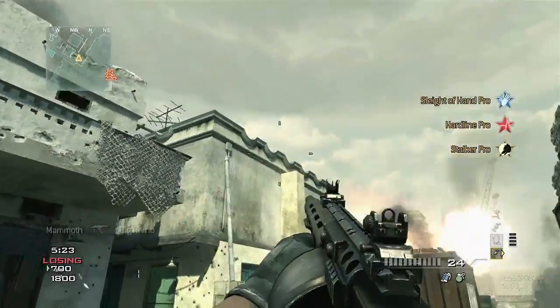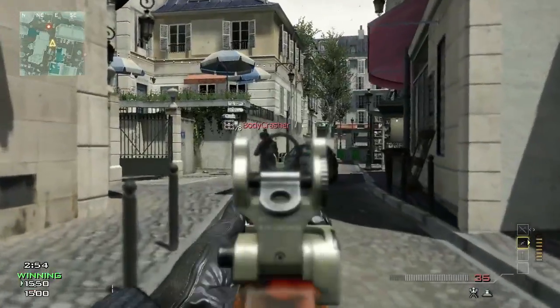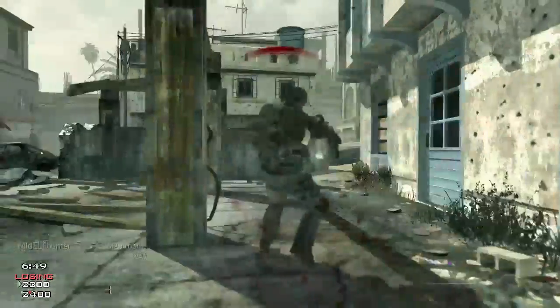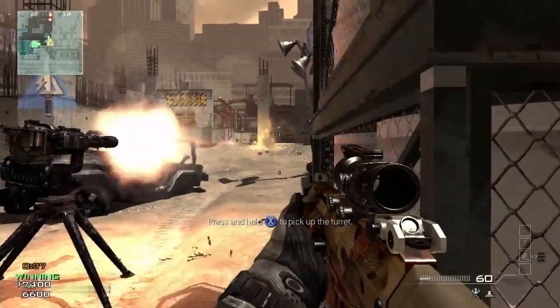The three different strike packages we have are assault, support, and specialist. They all work in a very different manner and are geared towards a very different type of player. What we previously called the kill streak system is now a point streak system. So kills are not the only way to move your point streaks forward. Every strike package takes advantage of this — things like capturing flags, taking domination points, even assists if you use a certain perk, all count towards moving your point streaks forward.